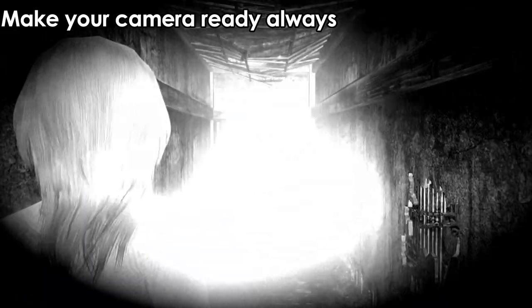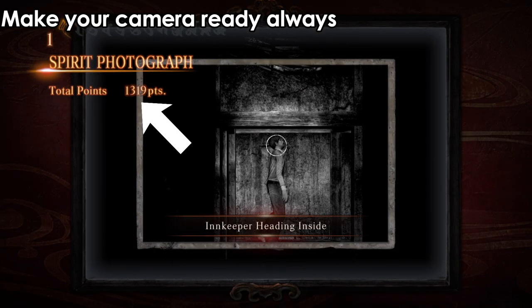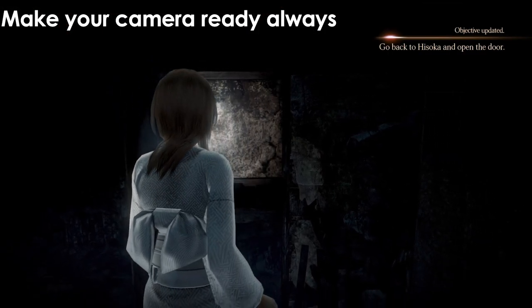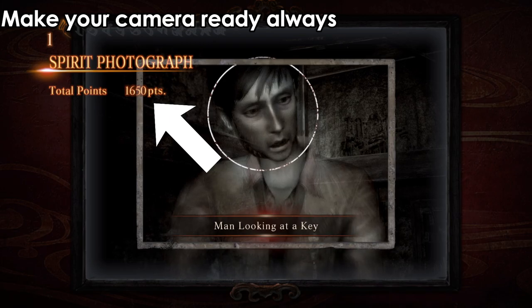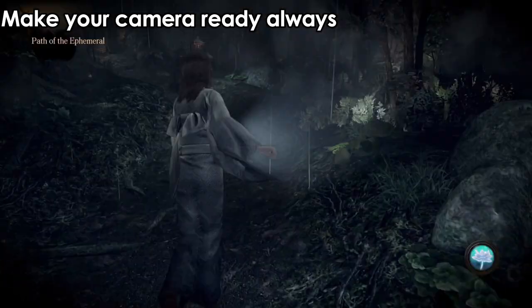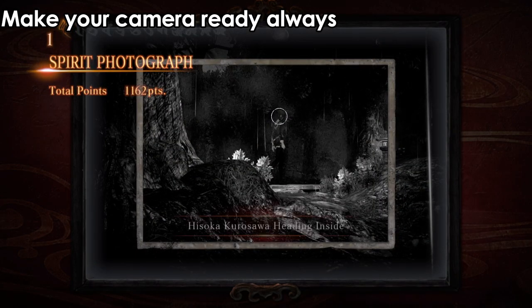The first thing is make sure that your camera is ready — always holding the button for the camera to trigger it any time you need to. There are some ghosts which will just pop up for a few seconds and you need to be fast, take the pictures and get a lot of points. If you miss them and try to restart the checkpoint, sometimes you might restart the whole chapter again. So yeah, always be ready whenever there's a chance.